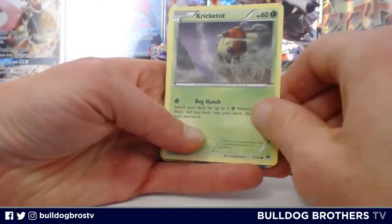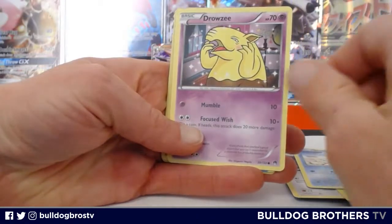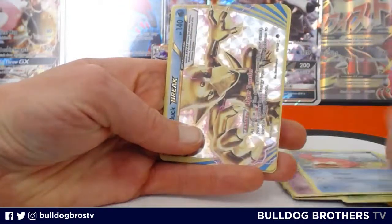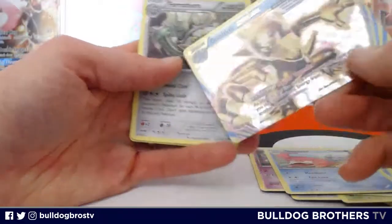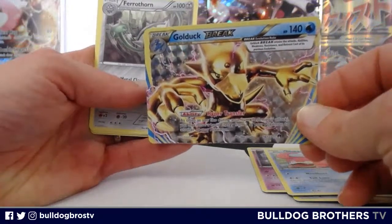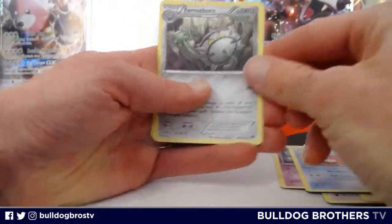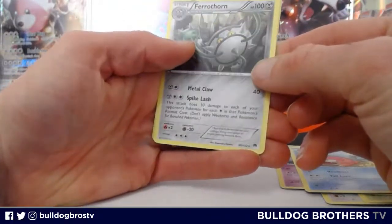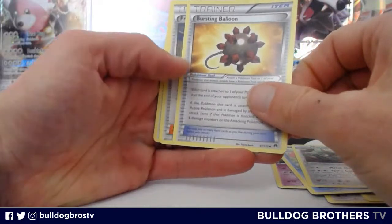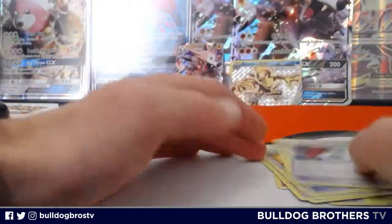Miles got a Ratata, good job Everett! A Drowsy — that's how I'm feeling right now. Oh, Bulldog Miles, look at that — you got a Golduck BREAK! We do not have this card, very cool! Congratulations Bulldog Miles. We're going to set the BREAK back there. Very cool. The rare in the pack is a non-holo Ferrothorn.